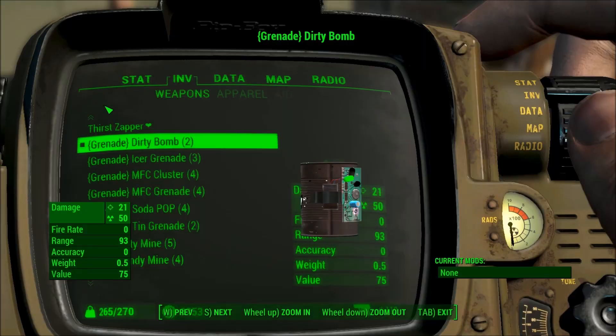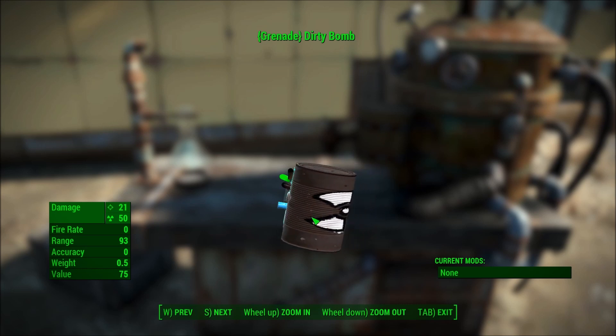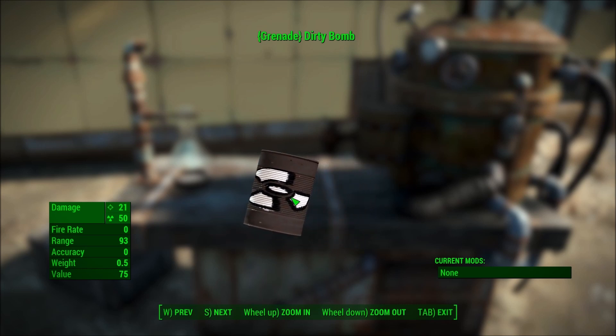First is the Dirty Bomb. Basically it looks like a tin can with a little battery and a circuit board, and a radiation symbol on it. As the name implies, it's a Dirty Bomb — it'll give you a cloud of radiation.